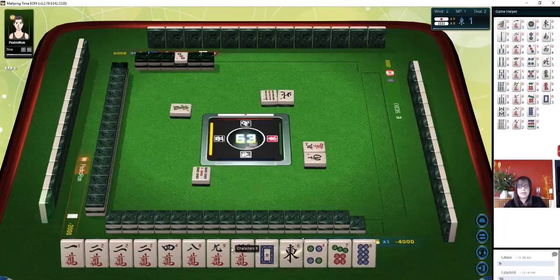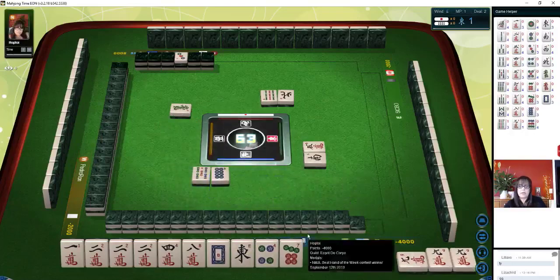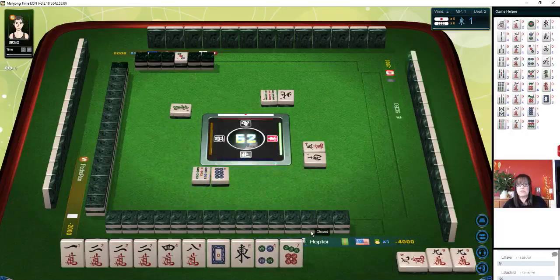Nine bamboo. Let's pawn. Let's just push for half flush — eight dots. That's called Honitsu.